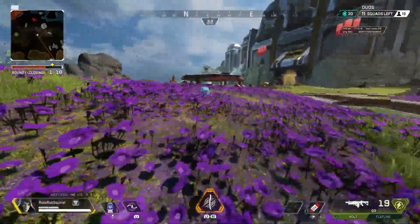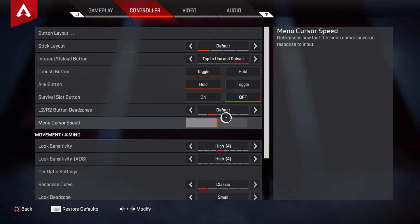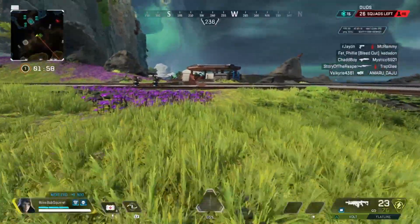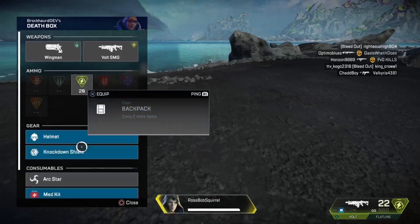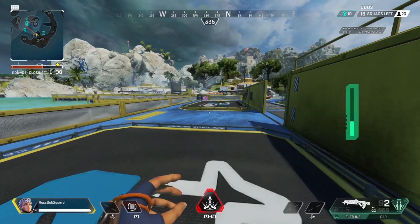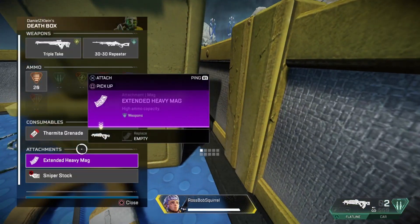This might take a little bit of practice to get the hang of, but here are a couple of tips to make it easier. Make sure you have your menu cursor speed turned up a little bit in the settings — this will allow you to move through the menu items in a death box much faster. Also try to run past the box on the longer side rather than the shorter side, which will help ensure you fully interact with it to open it. Once you have this down, you can add in sliding while looting to make you an even harder target to hit.